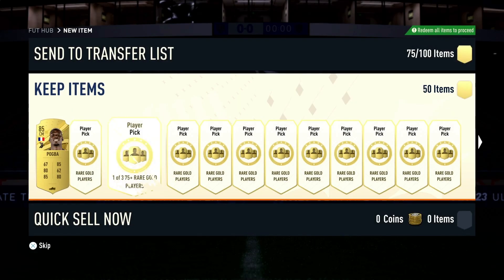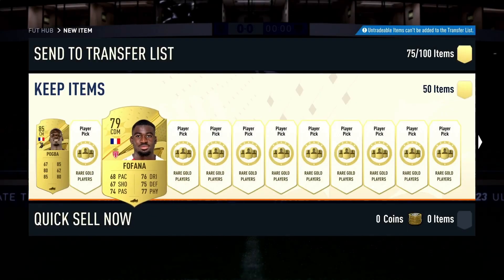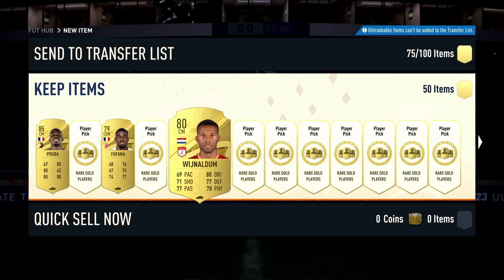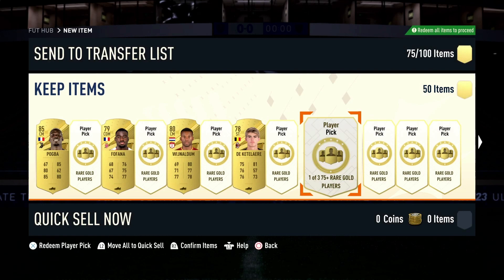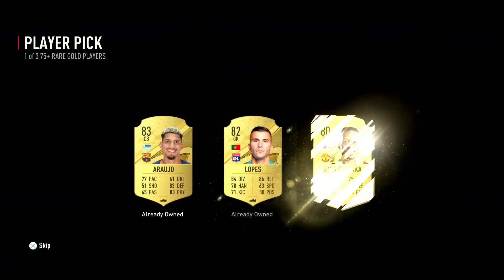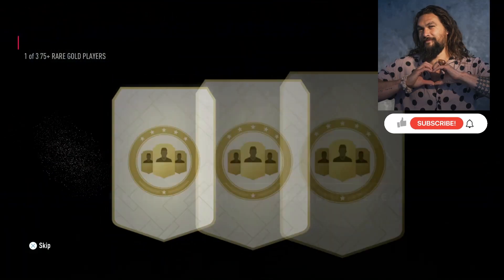Starting with an 85 Pogba — very nice. Come on, show me a blue. I'll even take some honorable mention players, happily — just give me something. Looks like the pack gods aren't listening to me.